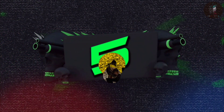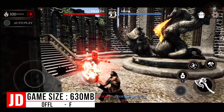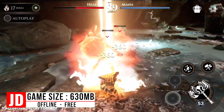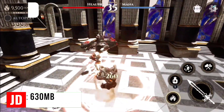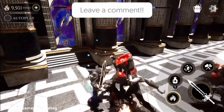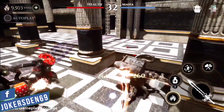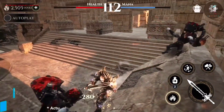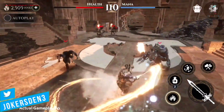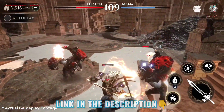Moving on to number 5, The Lost Mystic Ornaments. This is an action-packed RPG hack and slash game where you can fight your way through endless hordes of demons and all sorts of terrifying creatures. There are exciting maps to explore, hidden traits to uncover, top skills to unlock, and many monsters waiting for you in this dark fantasy game. You can upgrade your skills like RPG games, and the game has very intuitive control and combat systems. Overall, this is a cool game where you defeat monster waves with an epic storyline. This is an Indian RPG game — link in the description.